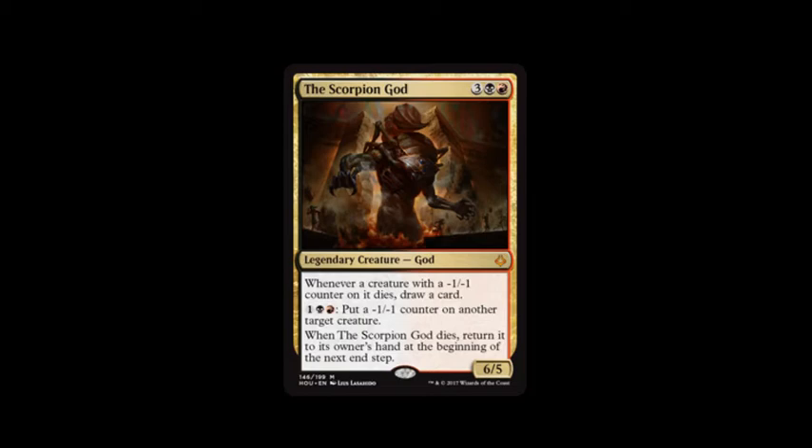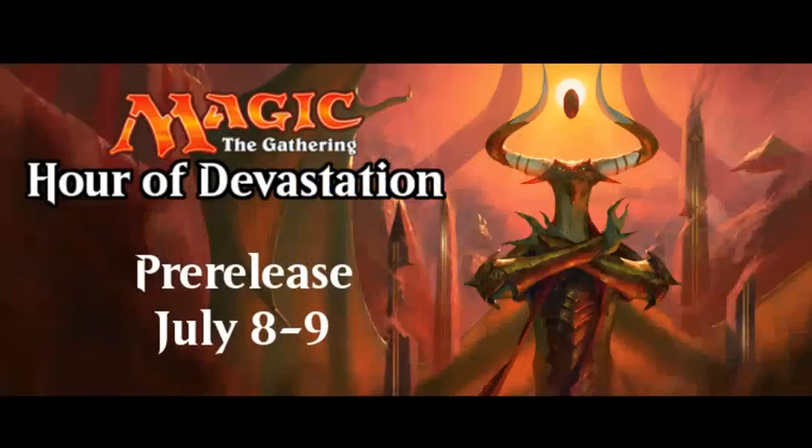And then there's the Scorpion God, which costs red, black, and three. Whenever a creature with a negative one, negative one counter on it dies, draw a card. Pay mountain, swamp, and one to put a negative one, negative one counter on another target creature. When the Scorpion God dies, return it to its owner's hand at the beginning of the next end step. And I believe it was a six, five.